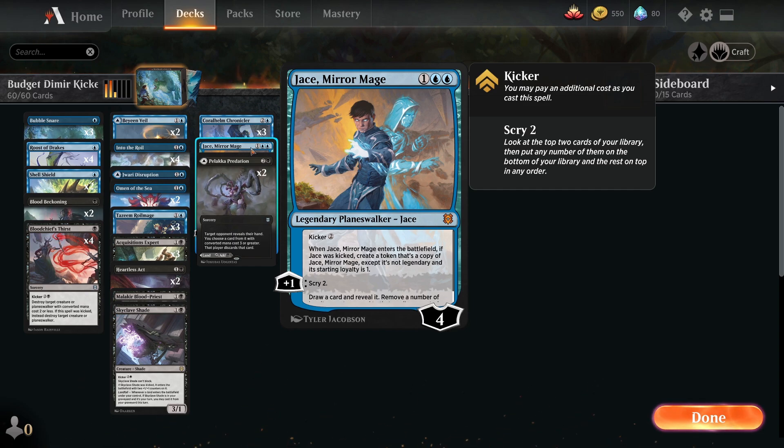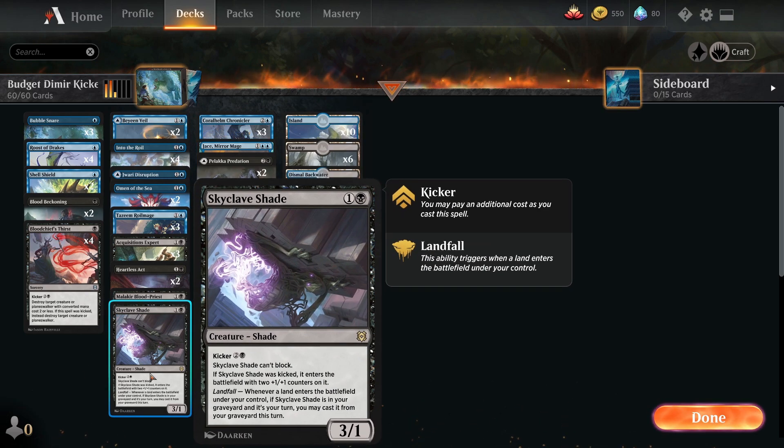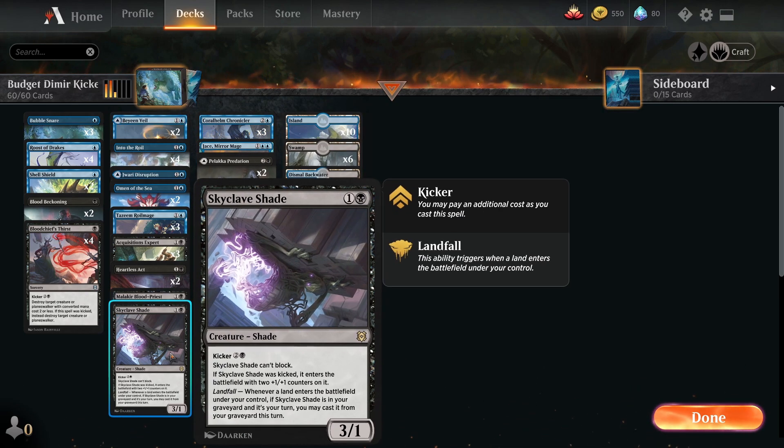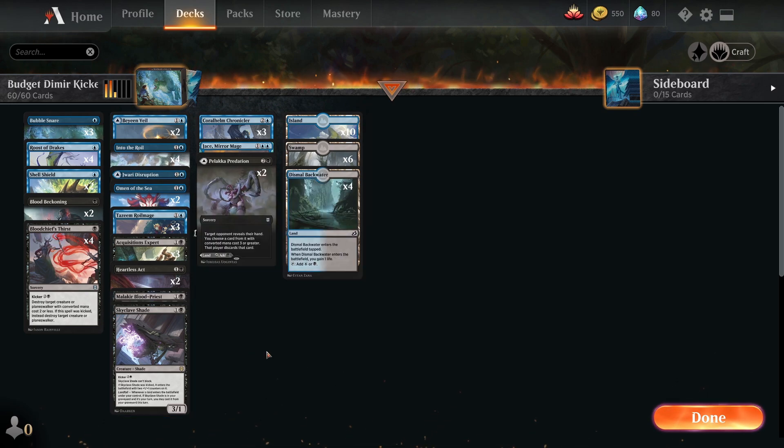With the rares that we're using, we might get more value out of them — we might get two Jadeen on the field potentially. And then we'll obviously be able to recur the Skyclave Shade. So this is why I went with these rares for this deck.